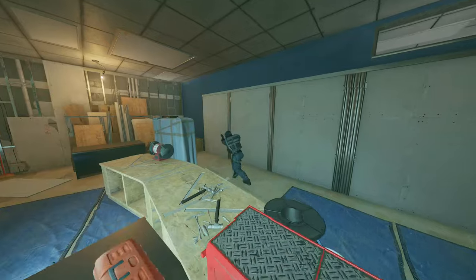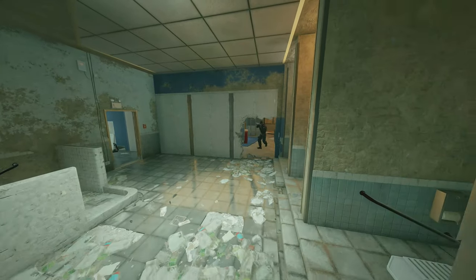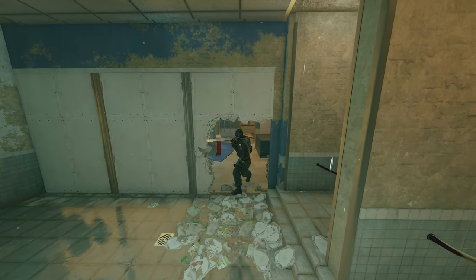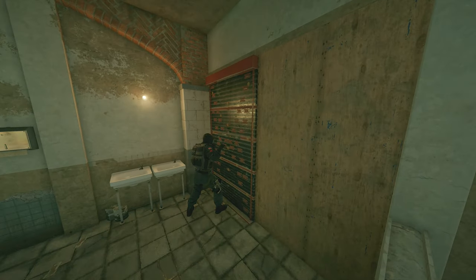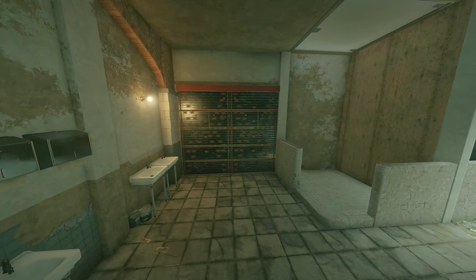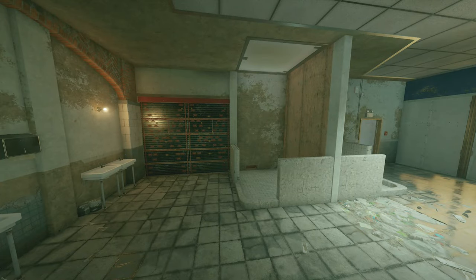We'll put our third one on the other side of Workshop at the door, and then our fourth one right here in Reception at the main double door. You do have a lot to do during the preparation phase, so you're going to want to make a rotate here between Workshop and the Bathroom. You're not actually going to be holding this down as Mute — we're going to have another operator holding this down. You do want to reinforce these walls here just to cut off the attackers from being able to get in from any other entrance, making a nice cozy little area for one of our defenders.